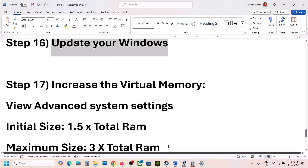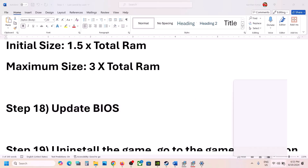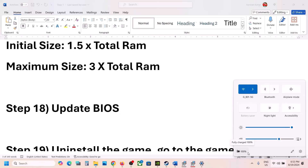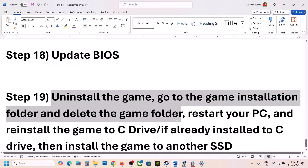The next step is to update the system BIOS. Go to your system manufacturer's website, select your model number, and download the BIOS update. If you have a laptop, make sure the battery is above 10% and the AC adapter is connected during the BIOS update. Your system will restart during the process — do not unplug the power cable. After the BIOS update, restart your computer and launch the game.